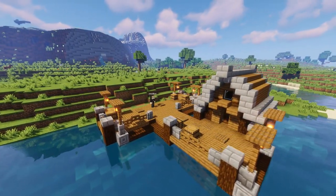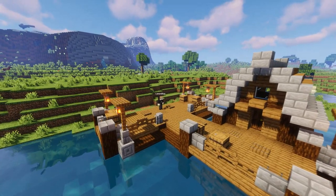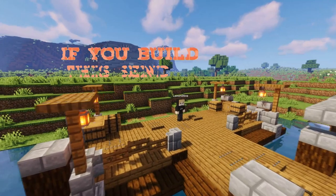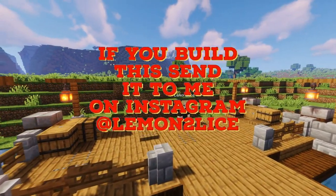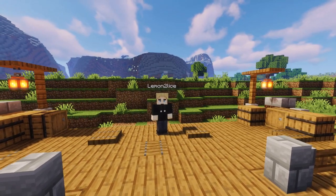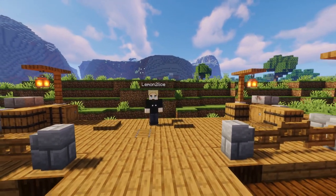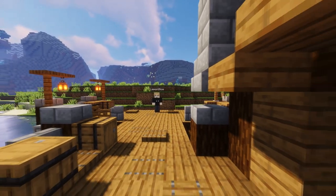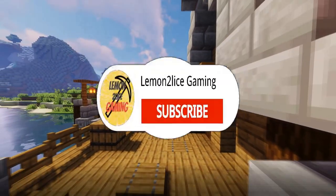Hello everybody and welcome to a build tutorial. My name is Lemon Slice and today we're constructing a little fishing dock, slightly medieval style but not so much. This is basically just a normal Minecraft fishing dock that you can put anywhere in your world if you're looking to fill up space or integrate your build into the shoreline a little more. It's a small fishing dock with a small little fishing house.